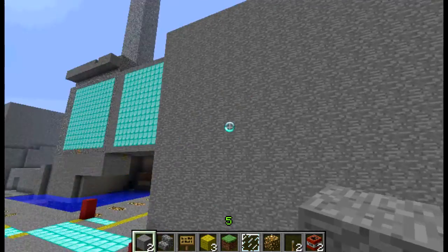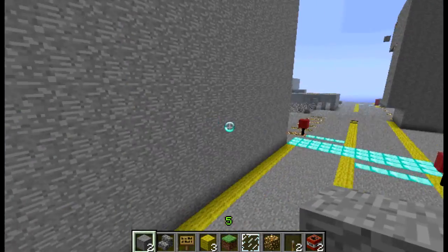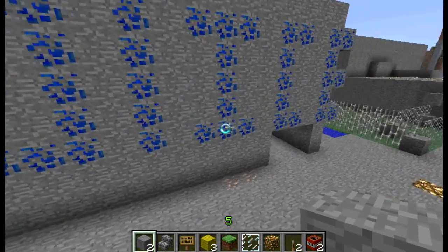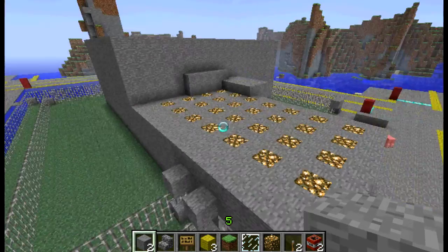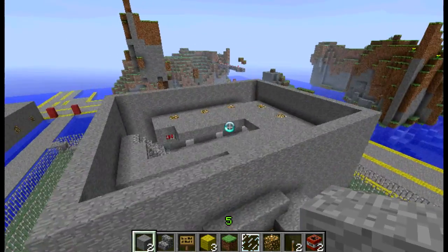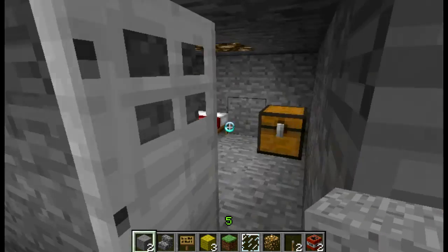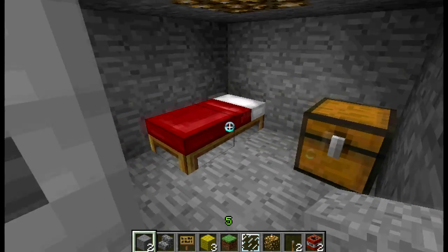That over there is still the public works building. Here is the police station and this is the jail. Inside the jail, each cell looks the same — pretty much a three by three block.